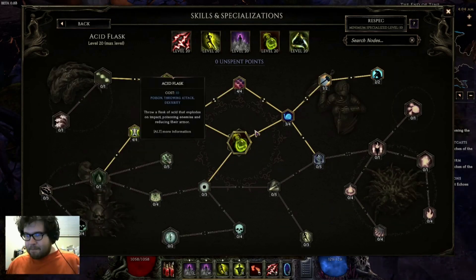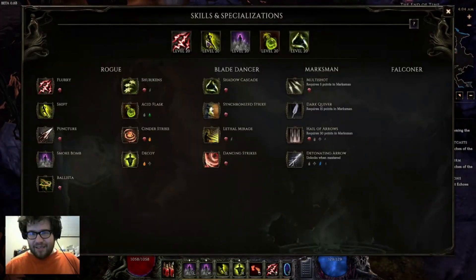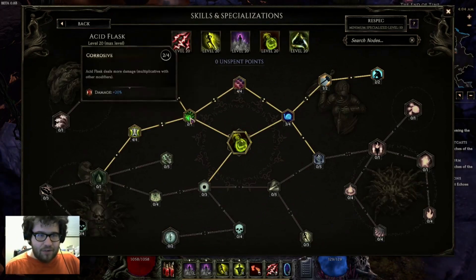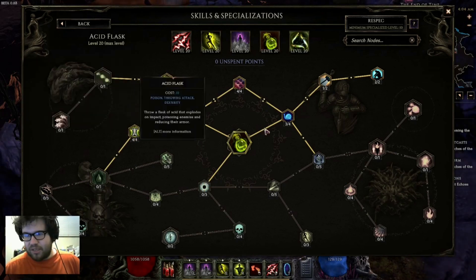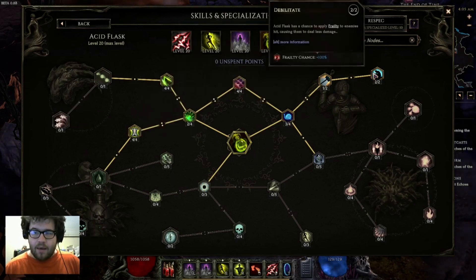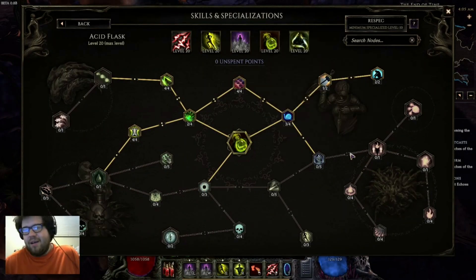Silver Shroud lasts a decent amount of time and helps against one-shots by auto-dodging hits. I wish the cooldown were shorter but 10 seconds is fine — otherwise it would be overpowered. For Acid Flask, the main goal is to get Elixir of Speed for Haste on Shift. Two points travel into Corrosive, four points into Splash Zone for area, Tempered Glass for four armor shreds, three points into Hindering Mixture to slow enemies behind us, and two points into Frailty so enemies deal less damage after being hit.